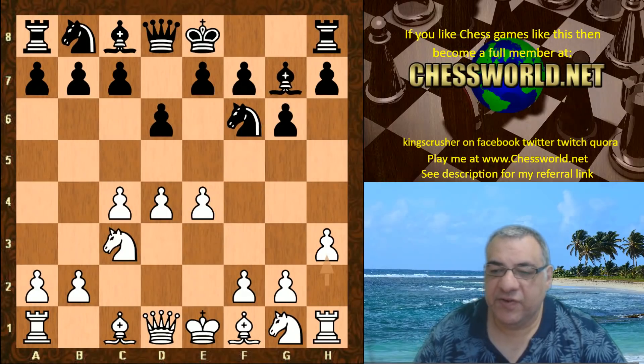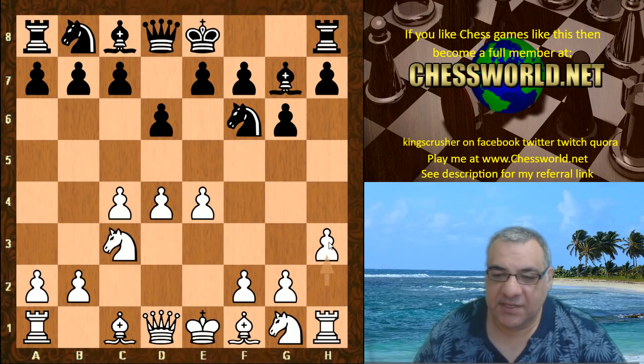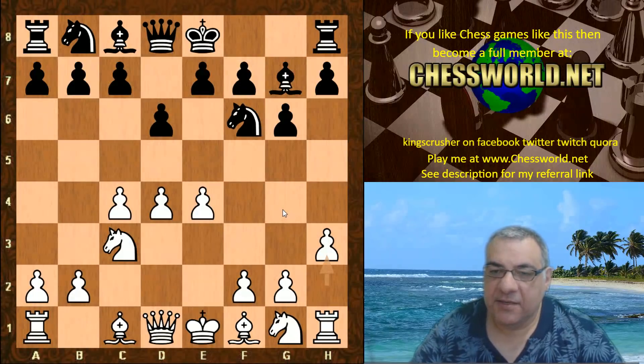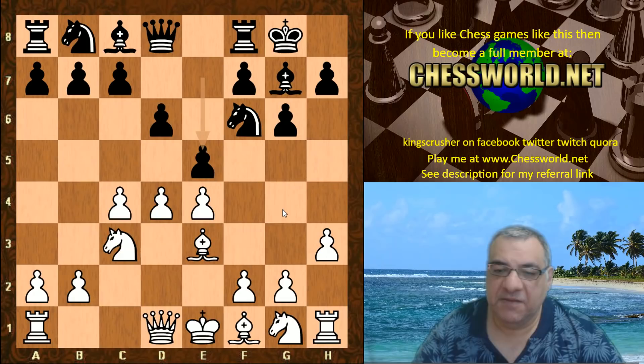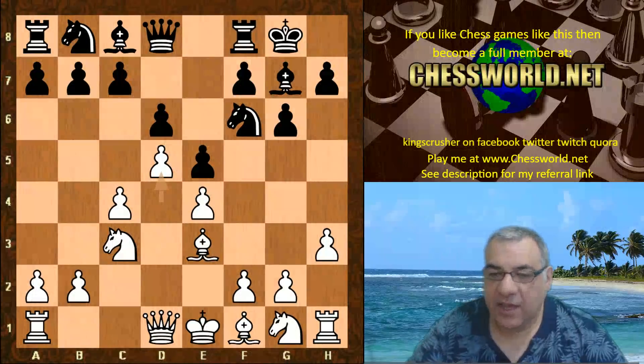In particular we have 5.h3, this is the Makogonov system — a very interesting system which facilitates things like Be3 without Knight g4, taking away that g4 square from black. Black castled and we do have Bishop e3. Now e5, this is the end of the book and Leela on her own now plays d5, keeping the center closed.